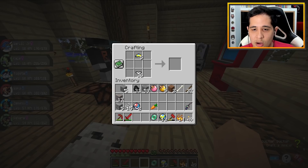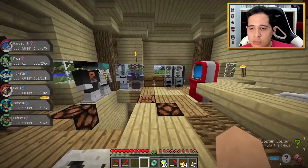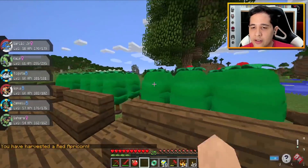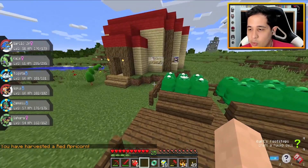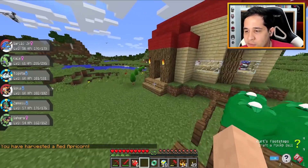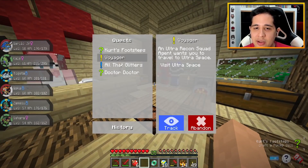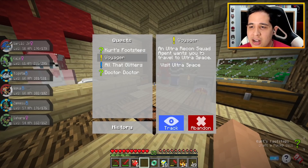Oh wait - I literally just put a stone in there like a big block instead of just a little button. To make Ultra Balls we're gonna need more yellow Apricorns. We can also go harvest the red one - there we go, we've completed our mission! What do we actually get for that? Oh, we just got another one - 'Kurt's footsteps: craft a Pokéball.' Oh, we're actually doing that right now. And if we press N, you can actually see the full quest menu - 'the ultra recon squad agent wants you to travel to ultra space.'